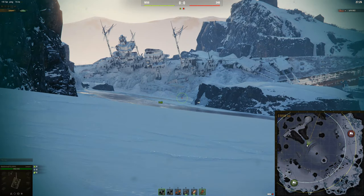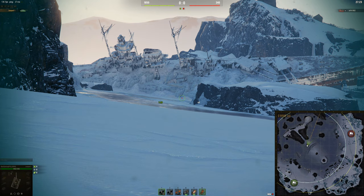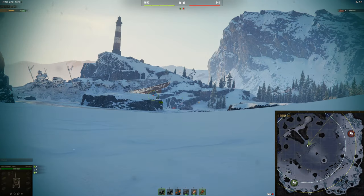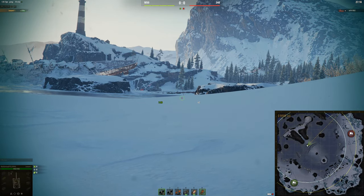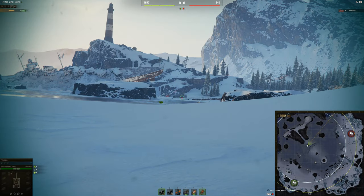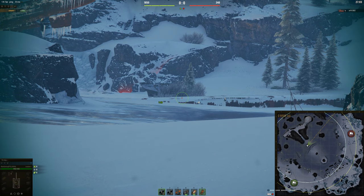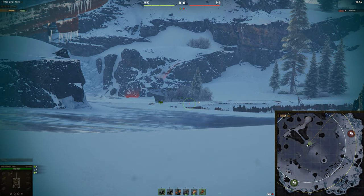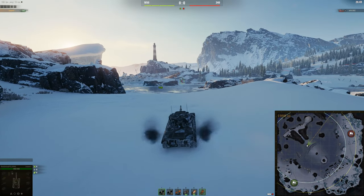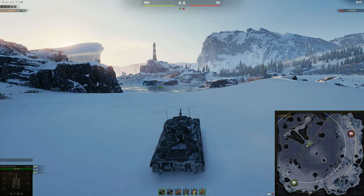You're guaranteed spots on anyone that's crossing, especially heavy tanks — you'll easily spot them as they're crossing across here. You could also go here at the start and get shots on people that are crossing here. But if you actually look at it, it's going to take longer to get here so you wouldn't get the initial spot. But that's not really going to matter because you can actually see behind this boat. So you can actually shoot people here and even spot them there as they're crossing. People might even stop behind the boat so you can get some shots on them. It all just depends on how much view range you have and how much gun depression you have to deal with the middle.